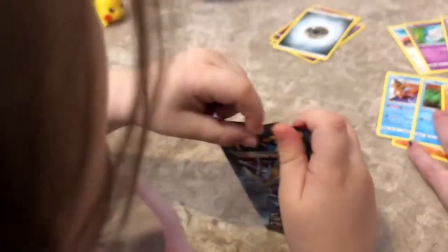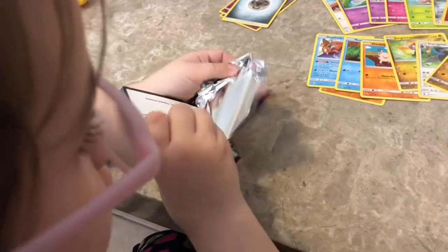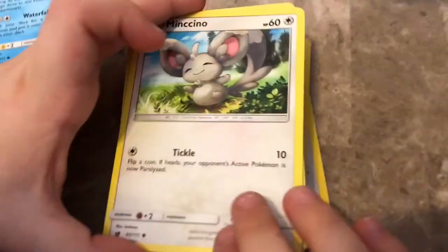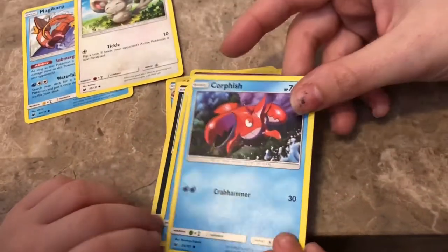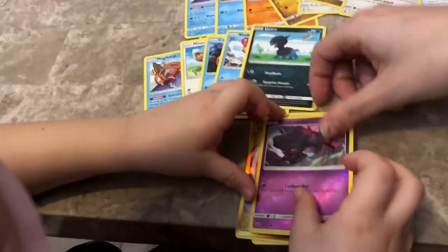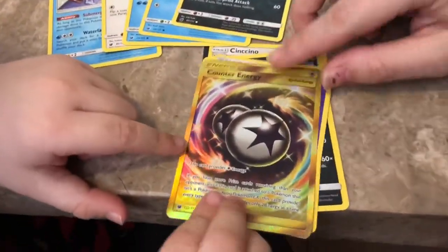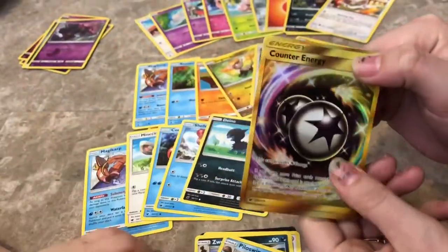Alright, one more pack. Oh. Oh my. It's a heart. Another magic card. Yup, magic card. Minccino. Ooh, that one's pretty cool looking. Corpish. Shellos. Dino. Oh, another reverse holo. Ooh. Counter energy. This is Misdreavus. Didn't we get that one? Yes. We didn't get this one — counter energy. Look at that one. Nice and shiny. Feel it. It feels all rigid. That's pretty cool. Yeah, it feels almost vinyl.